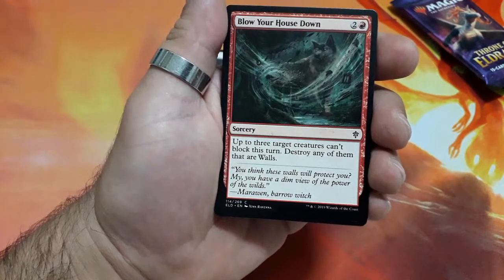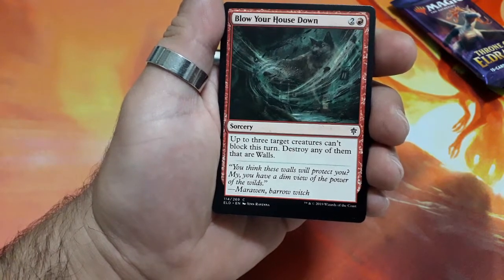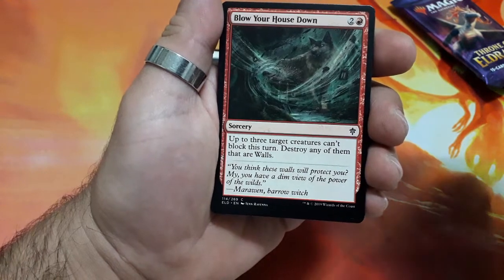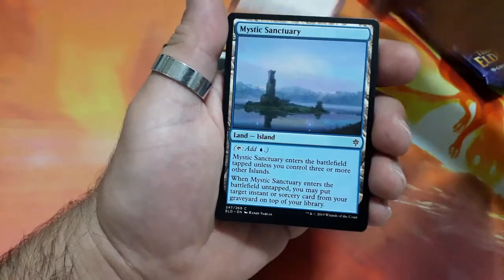Blow Your House Down. Three drops. Up to three target creatures can't block this turn. Destroy any of them that are walls. Interesting for a common.